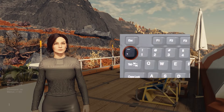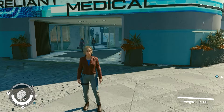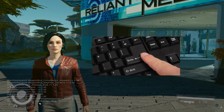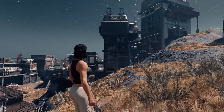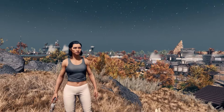You can also use console commands to change your character's appearance. For example, after you install this mod, with just a simple command you can change your character to look like Sarah Morgan or a few other characters. These mods provide a quick and easy way to customize your character.